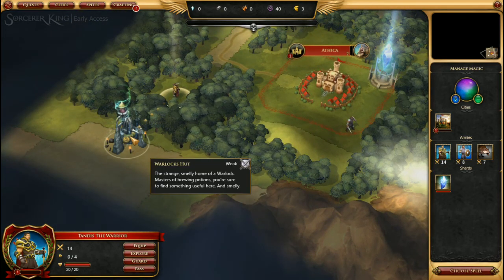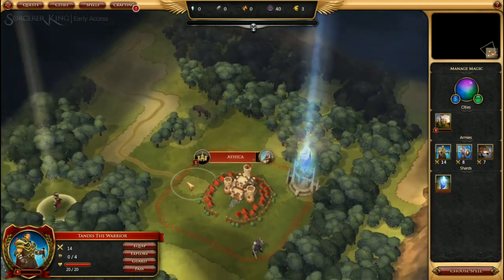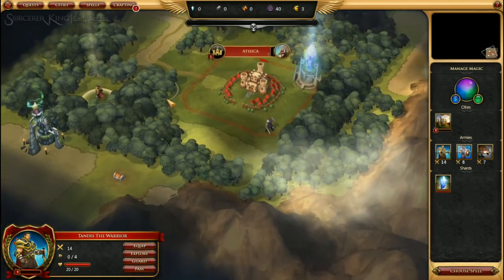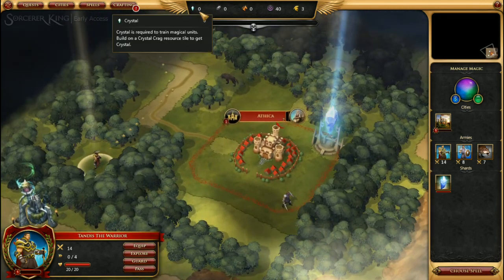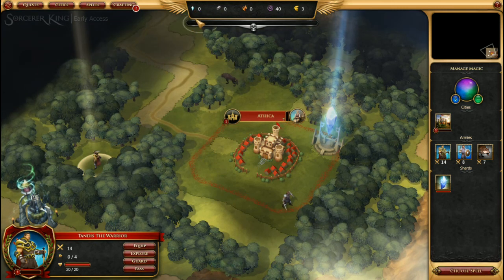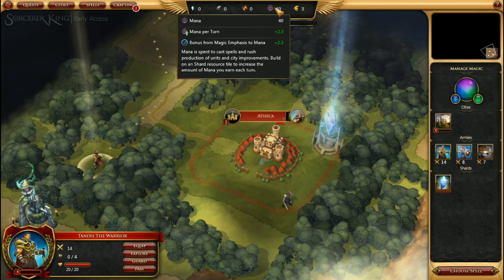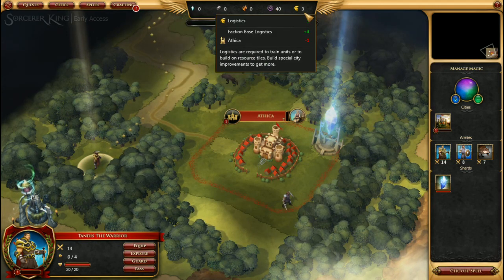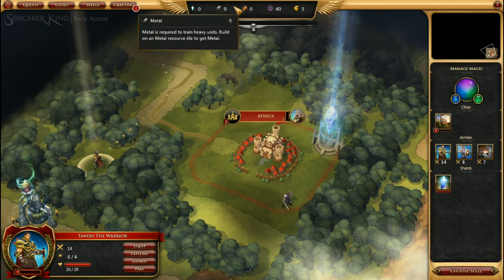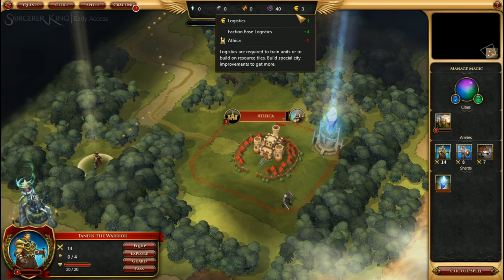Here we have a warlock's hut, which we will check out on the next turn. Before we go there, we have available resources: crystals, metals, mounts, mana, and logistics. I haven't found any spots for crystals or metals yet, but mana is building and logistics is working on it.